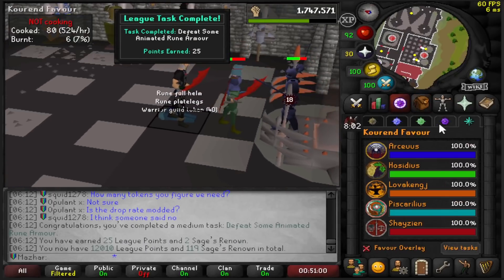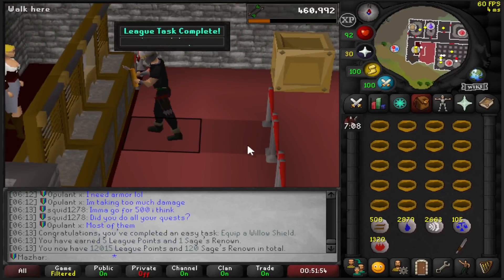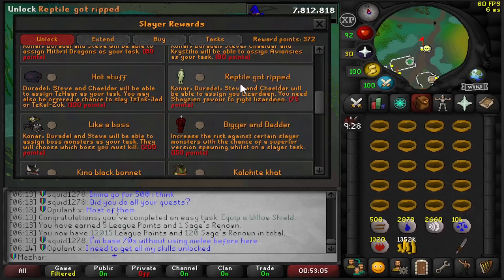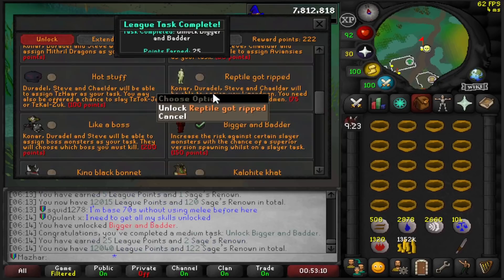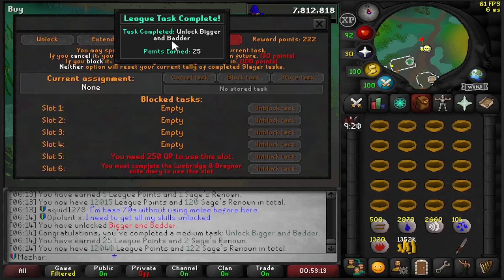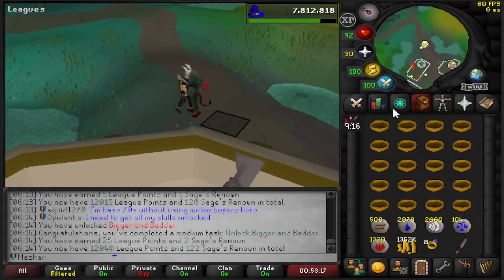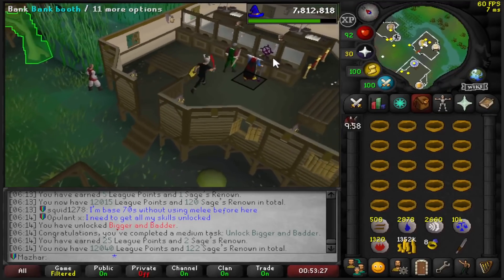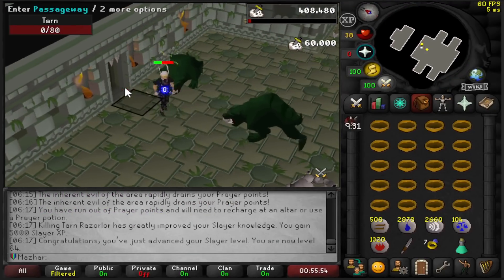Apparently it's a task to wear a Willow Shield — fortunately I can just fletch one right here: 5 points. I have 372 Slayer points from earlier. I'm going to go ahead and unlock Bigger and Badder because I want Superiors, and there's also a task for 25 points. I'm going to buy a Slayer Ring and use it to teleport straight to the Tarn Slayer — and I'm pretty sure it's also a task. Tarn dead — I'm pretty sure I got a bunch of Slayer XP as well. 60,000 — not bad.